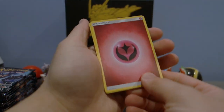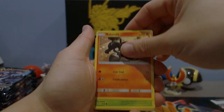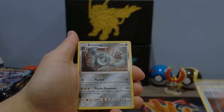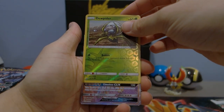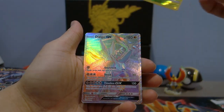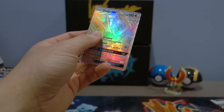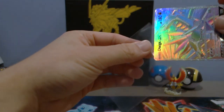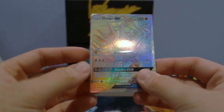Start up with a fairy energy, get an Eevee, Turtwig, Froakie, fire memory, Bronzong, Missingno, Clover reverse. Oh my god, we have a rainbow rare guys — we have a Dialga GX! Right off the bat with a hyper rare Dialga!